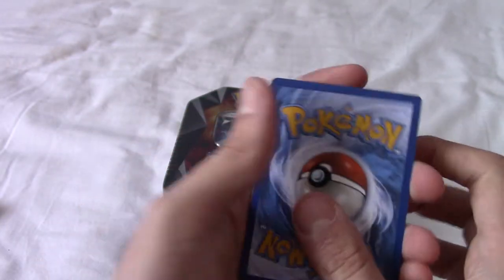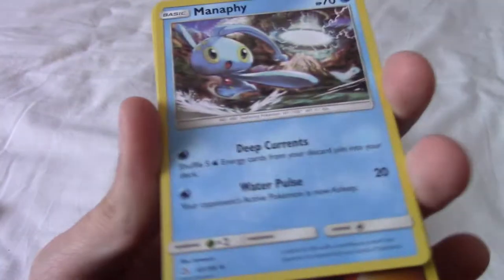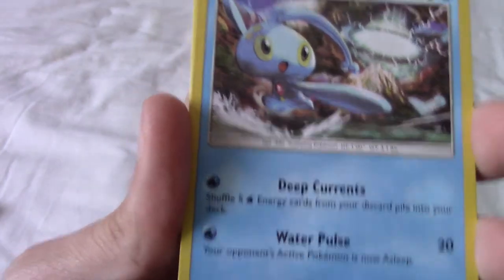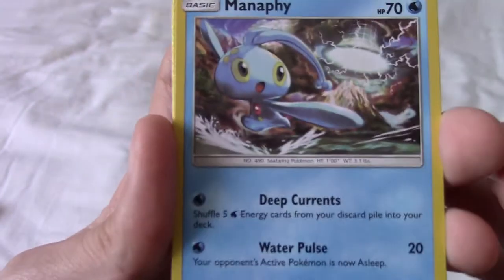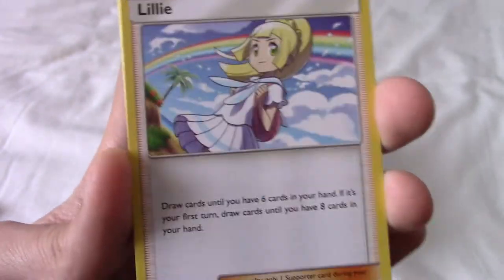Let's put the code card to one side and put it to the front. Okay, so Ultra Prism — kind of looking for those Prism Star cards. A GX would be nice as well. So we begin with Manaphy.